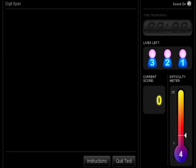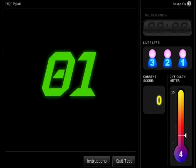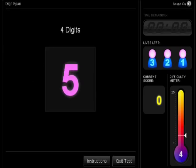In this test, a sequence of numbers will appear on the screen, and you have to try and remember them. Once the sequence has finished, using your keyboard you have to type these numbers in the order that they appeared.